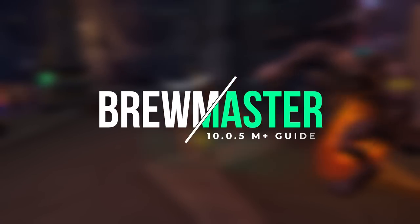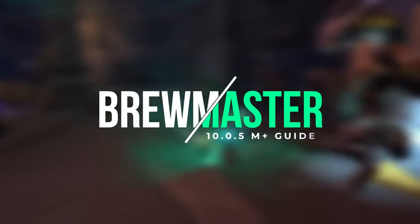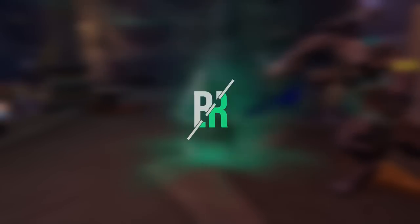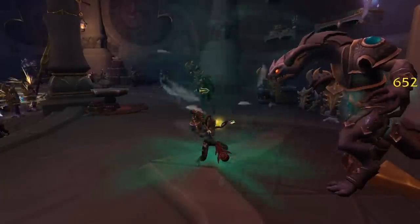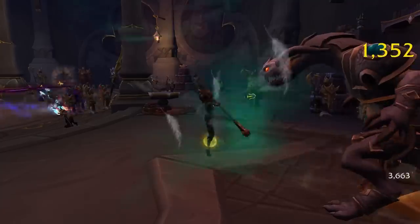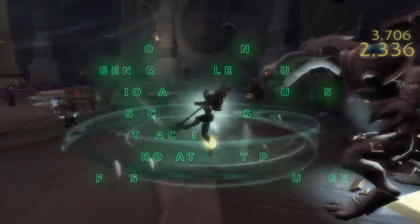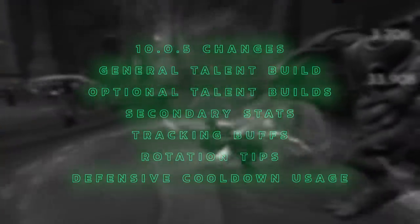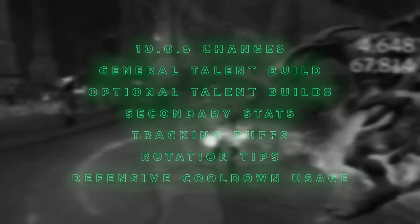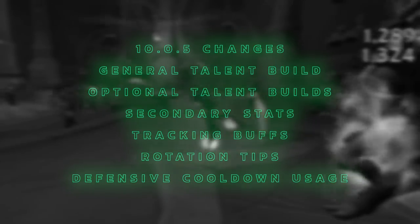I have finally brought myself to make my first Brewmaster guide. I've been playing Brewmaster for the last few years as an alt, but this time I've decided to do a full main swap to it and I've never been happier. In this guide I'm going to walk through the changes coming in patch 10.0.5, the general talent build alongside some optional talent builds including a minimal button build, stats, rotation tips, and defensive cooldown usage.